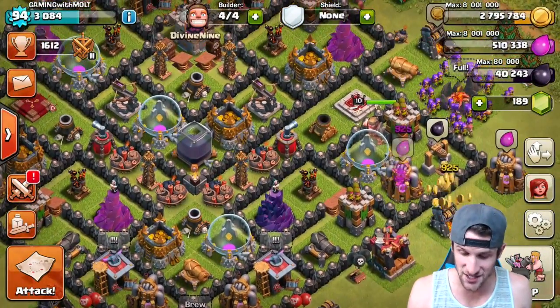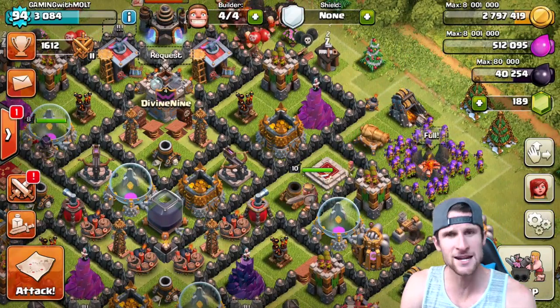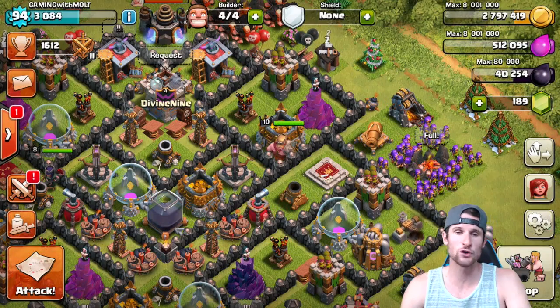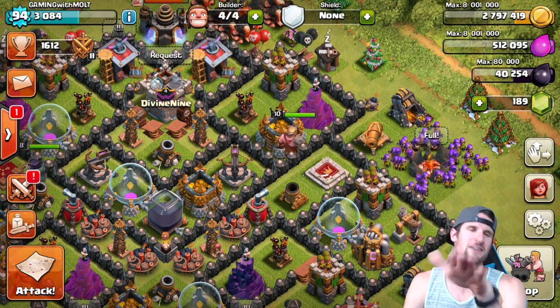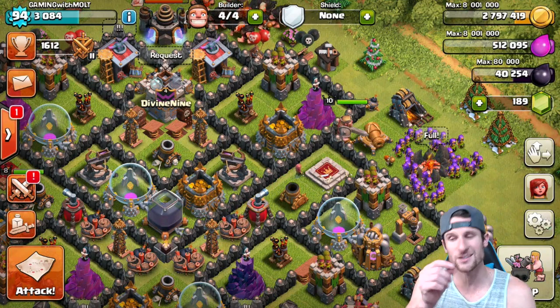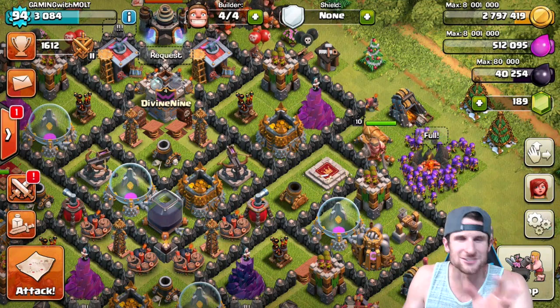We grinded out dark elixir in yesterday's video and we're gonna grind out some more dark elixir in today's video. First of all, let me know what is your favorite type of loot - dark elixir, gold, or elixir? I guess you could say gems too, but no, because everybody would say gems. Out of those, what is your favorite? I might say gold, but dark elixir is something that is kind of like mysterious.